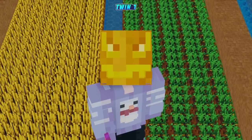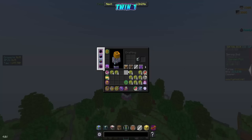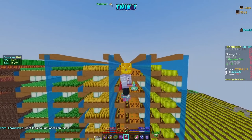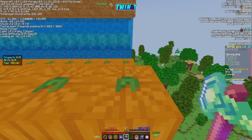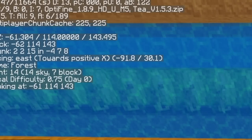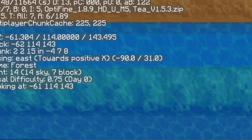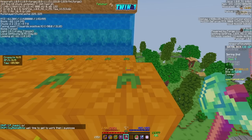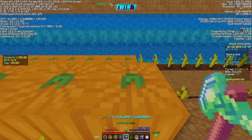Now let's talk about the exact angle for farming, especially for pumpkin and melon. First, set your break key to a key bind — I'm setting mine to F. Go to controls, find the attack and destroy button, and change it to F. Then in the farm, look at the pumpkin or melon straight ahead, open F3, and go to an angle facing east — negative 90 degrees. Then look down to 31.1 degrees. That's close enough: negative 90 and 31. Then break with the F key while walking left — this is how you farm it, and you're breaking three rows at once.